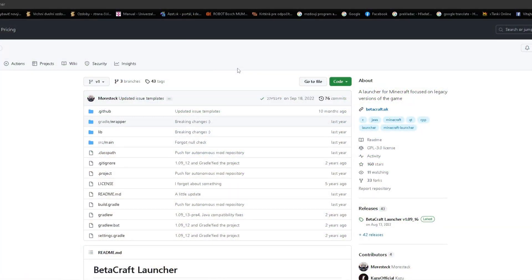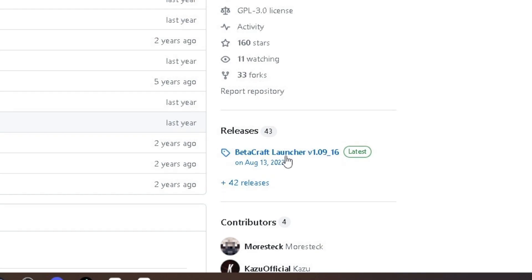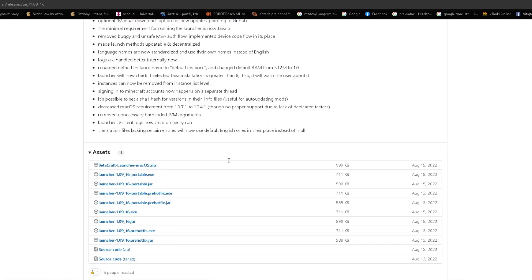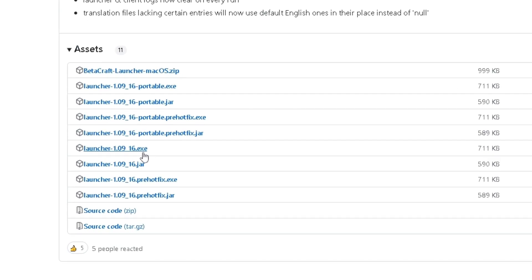First, you need to go on this website. Link is in the description. Go to the section Releases, and click Betacraft Launcher. Scroll down, and in the section Assets, find Launcher 1.09-16.exe. Download it.